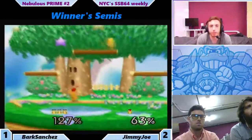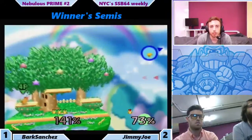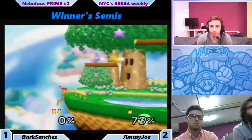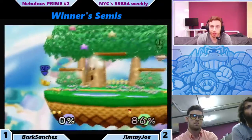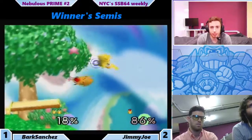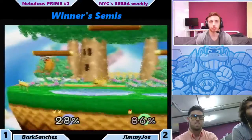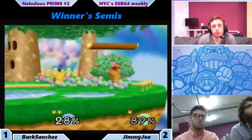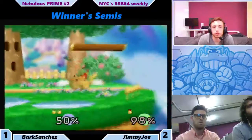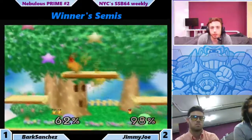Most of the time you can react to two of the options — rolling is definitely something you can spot. Jimmy Joe goes for the A getup, gets punished. Does it again. Bark gets across the stage. Nice read by Jimmy Joe. And Bark gets back — nice recovery in between those platforms there.